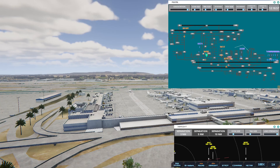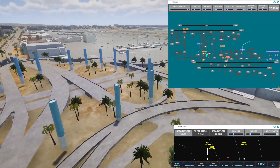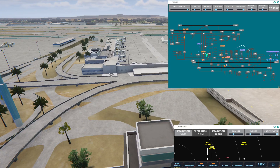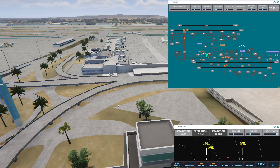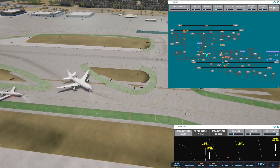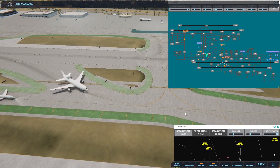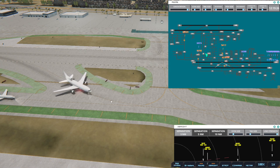We might have a problem. Continental 63, hold position. Alright, I think we're good. Air Canada 7901 Heavy, taxi to terminal. That ought to be a bit of a mess.